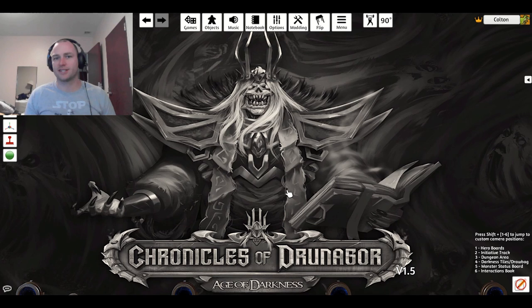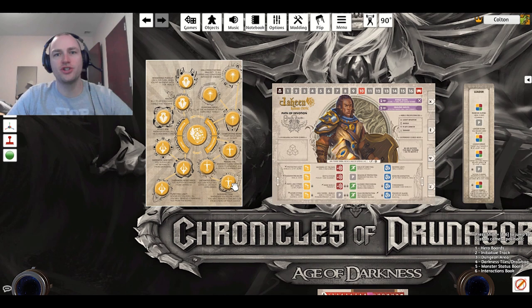We're going to start with the setup of how to set up the game, how to choose your character, go over the characters, and then we'll jump into the gameplay. The first thing you're going to do is choose a hero. If you've looked in the box, there's a lot of different types of heroes. There are two different playmats — it's just what you prefer. There's no difference between the two.